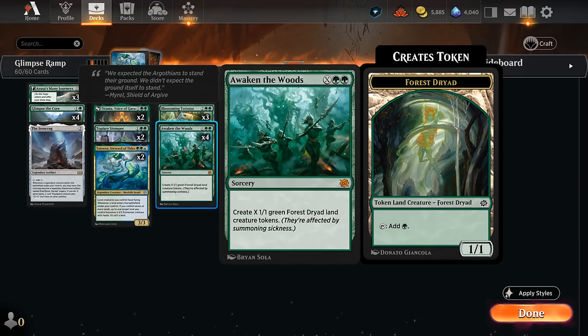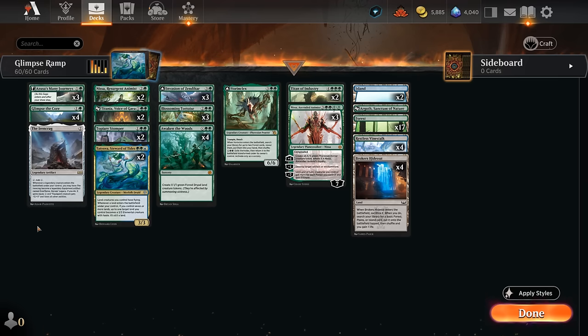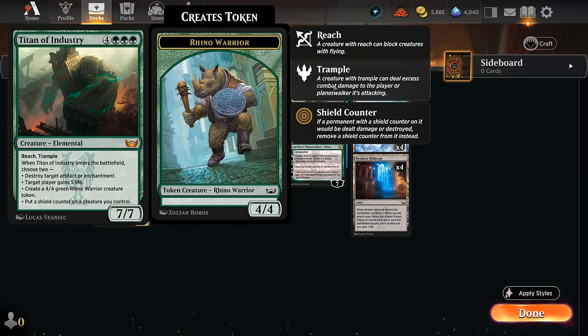So that's a mouthful. Hopefully we can cast Awaken the Woods for at least X equals 2, but in a pinch we can also cast it for X equals 1 as a three-mana ramp card. For the most part we're hoping to skip our three-drops and go from two mana to four mana, and then these can potentially set up our seven-drops on turn four such as Titan of Industry, which can gain 5, make a Rhino, sometimes destroy artifacts or enchantments, or provide a shield counter.